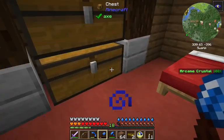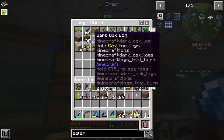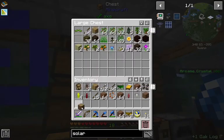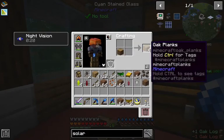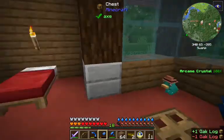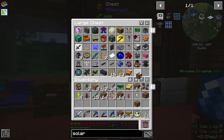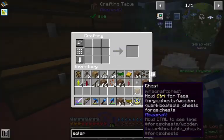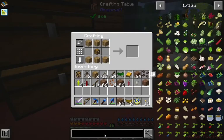Our first major order of business is gonna be getting ourselves ready for winter. There are seasons in this pack, and winter is on its way. So we're gonna wanna build ourselves a greenhouse. To that end, I've been flattening out an area, and they've accumulated quite a bit.